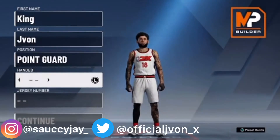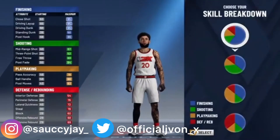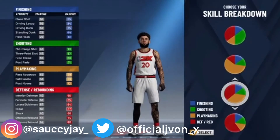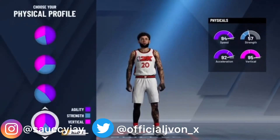Point guard. I make all my players left handed, and my favorite number is 20. So, what you want to do is hit the defensive and playmaking pie chart, and then I choose the vertical and speed pie chart.